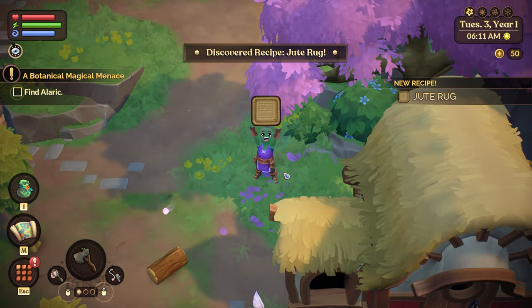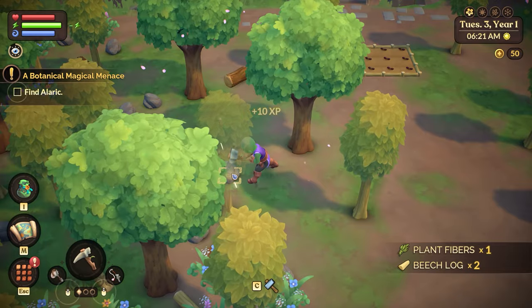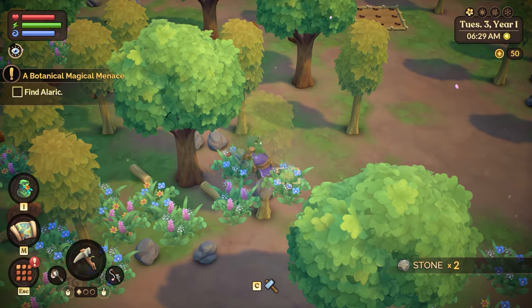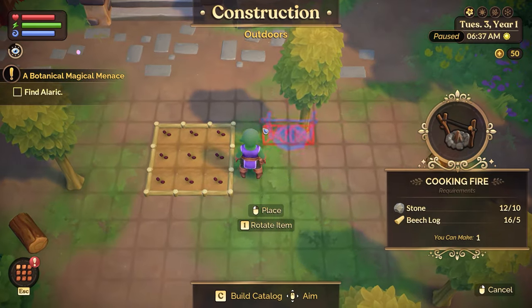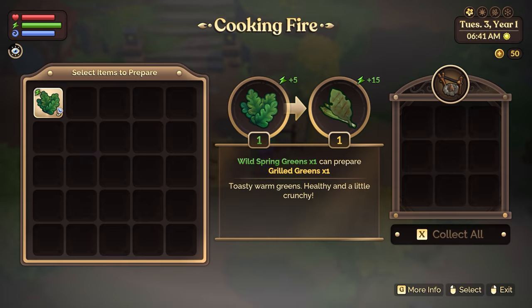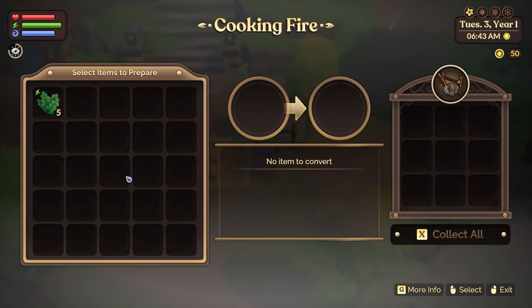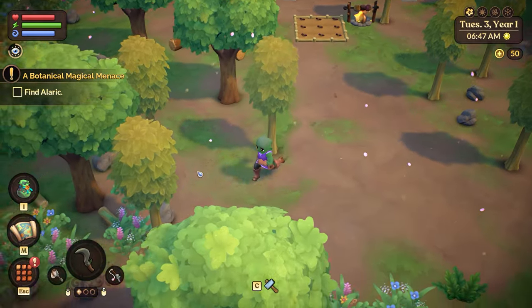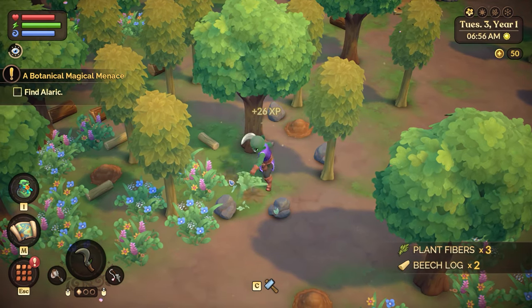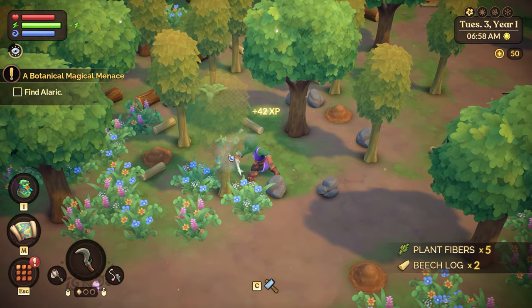What is this? A rug. Cool. So I'm just going to clear out the farm and do a little deforestation — my favorite pastime. Now I can make the cooking fire, put it right there, and cook some of the greens. Cook them all so we can have some food finally. So if I run out of stamina, I can keep going for a little bit.